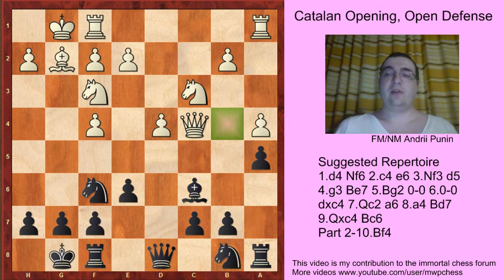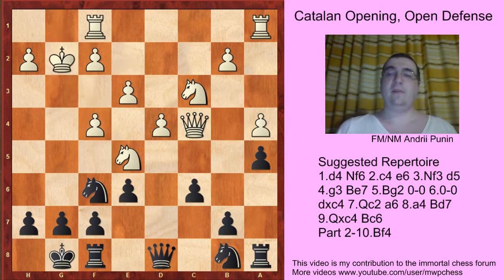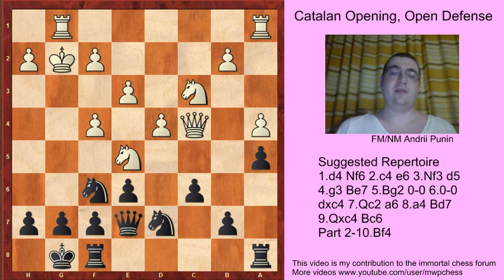For example, here if e3, Qe7, Rg1, then Nbd7, like in the Gelfand-Khairullin game, with an equal position.